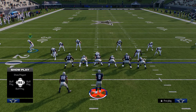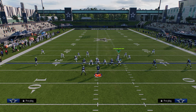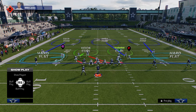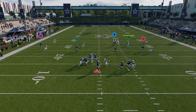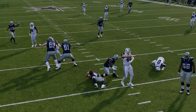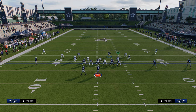What you're going to do is just send four out of this, setting your coverage up however you want. You'll notice these safeties come down a little bit more in Dime 1-4-6 than they do out of Dollar. You'll see a lot of times you get this kind of Cross Fire type of pressure within this. So this is a great little defense with a couple different things you can do from it.